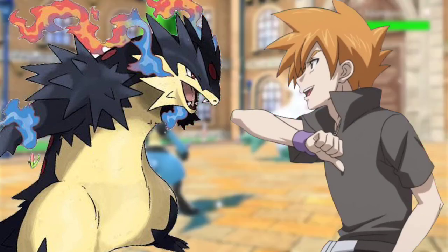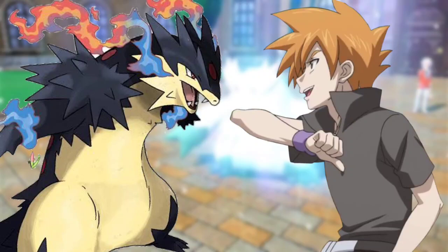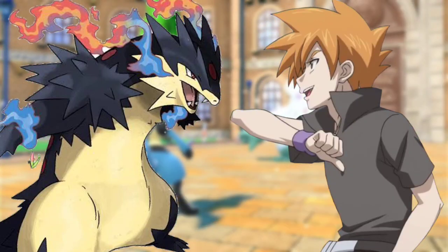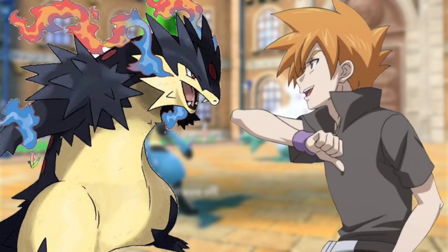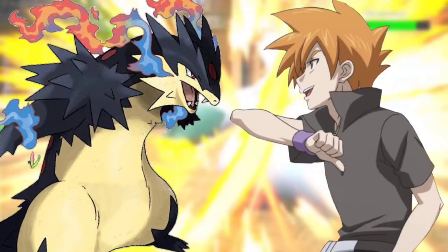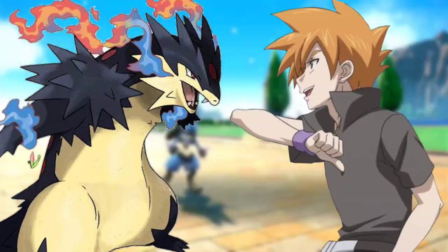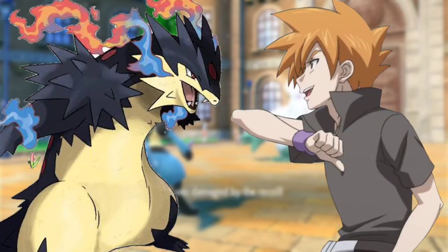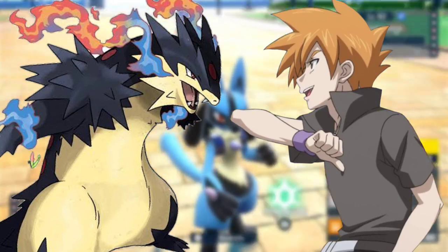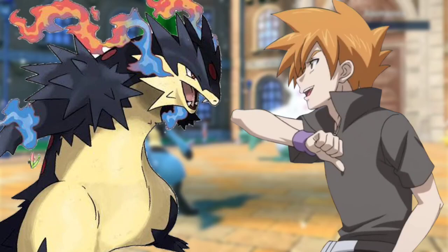Both Charizard and Blaziken recalled their last battle. I will defeat you this time, said Charizard. We will see, said Blaziken. As the referee signaled to start, Charizard charged at Blaziken with Dragon Rush. Blaziken's body became surrounded by a gradually intensifying light-blue aura; once it flared up, Blaziken flew into the Dragon Rush at top speed. Sky Attack and Dragon Rush clashed, making both Pokémon crash onto the battlefield before they balanced and landed on their feet.